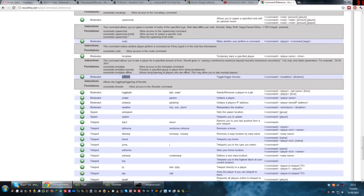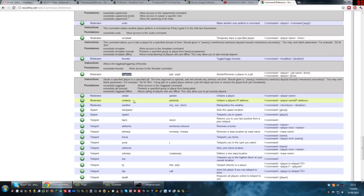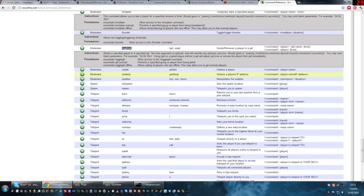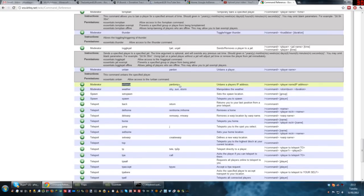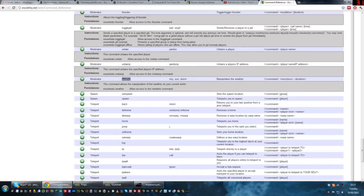Thunder — slash thunder just makes a thunder noise. Toggle jail — slash togglejail sends the player to a specified jail; the time argument is optional. Unban and unban IP — same commands as pardon and pardon IP — used to unban a person or an IP. There are three weather options: slash weather sun, slash weather storm, or slash weather sky. You can also do slash weather stop to stop rain if it's currently raining.